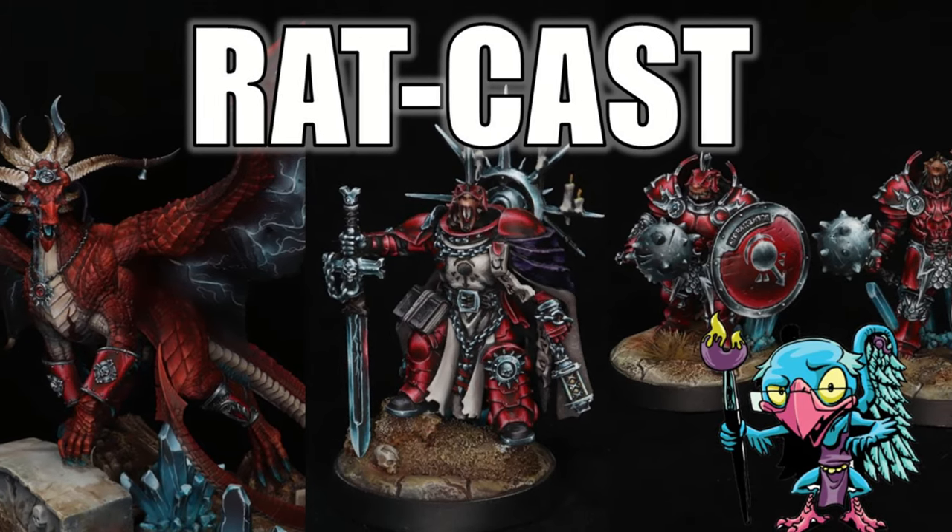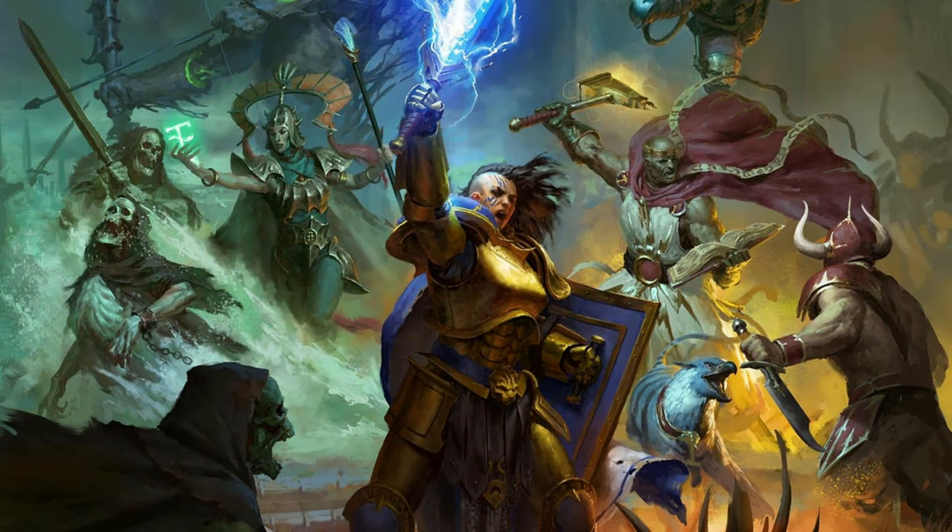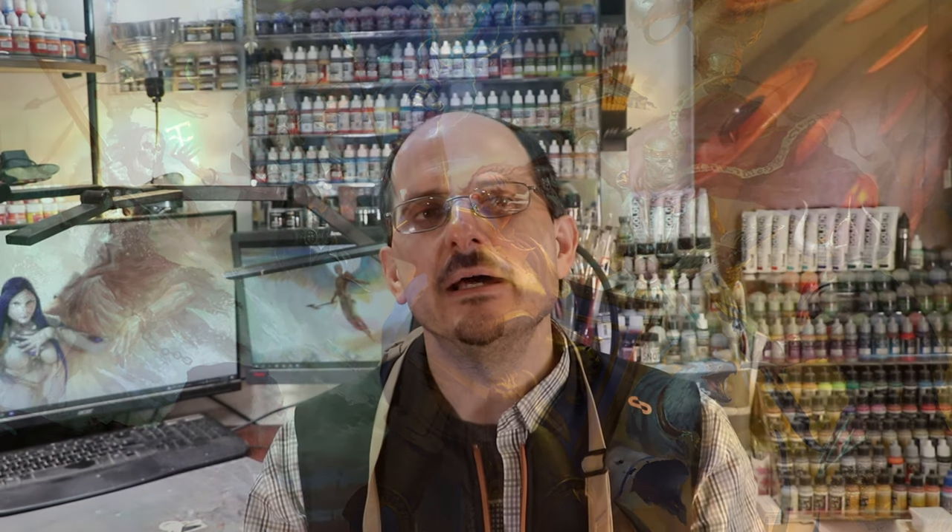The Rat Cast were born from a character that I played in Soulbound, a game that Mr. Mephisto ran, that I played in with many other awesome people around the community. Skig was a Skaven who came to believe in Sigmar and was redeemed, and I played him throughout the campaign.